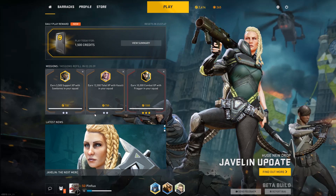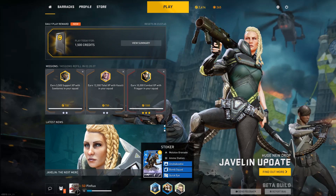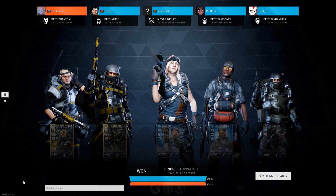In this update, we've improved the UI across parts of the game to make it feel more intuitive. This includes a decluttered home screen, a new Merc selection widget, better navigation, and a brand new party system which works at all levels of the UI.